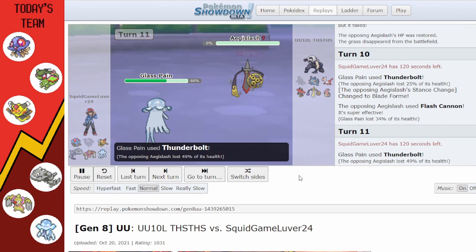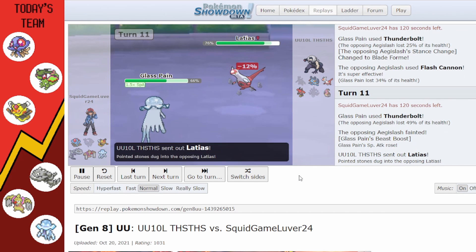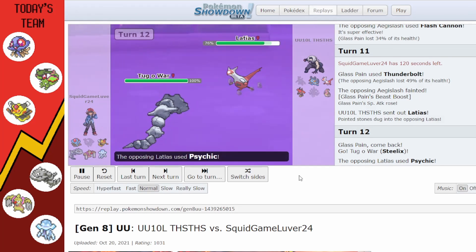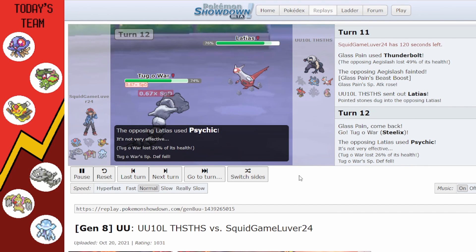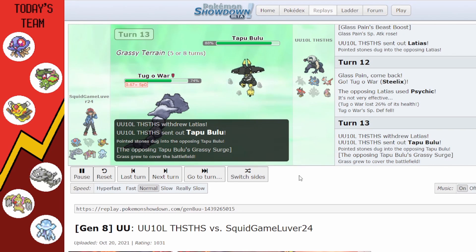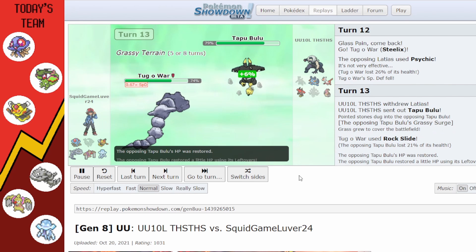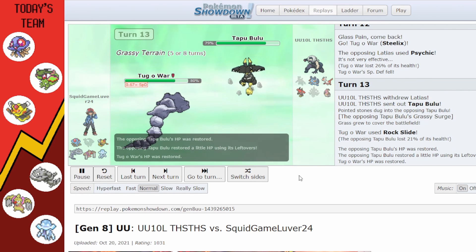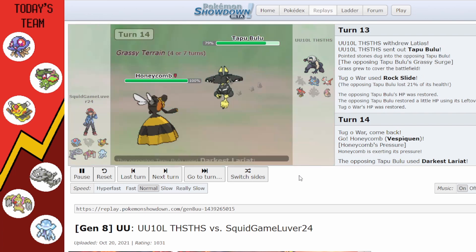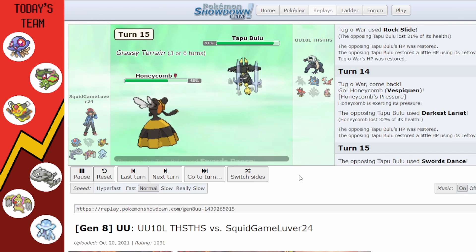Latias comes back in to deal with this; they switch Tapu Bulu in to deal with Steelix. I predict this and go for Rock Slide to do as much damage as possible, though with Grassy Terrain they're definitely healing a lot back. Tapu Bulu also has Leftovers. I go into Vespiqueen; they use Darkest Lariat. I need to check whether they have Stone Edge.